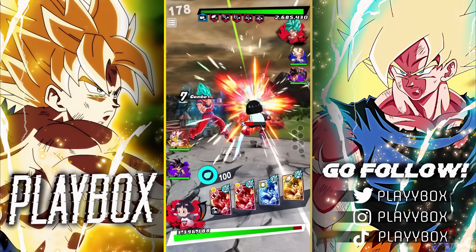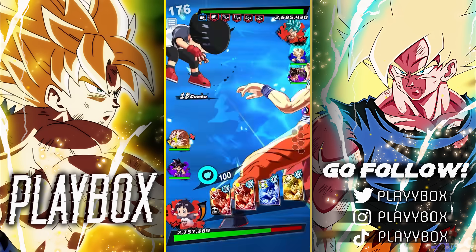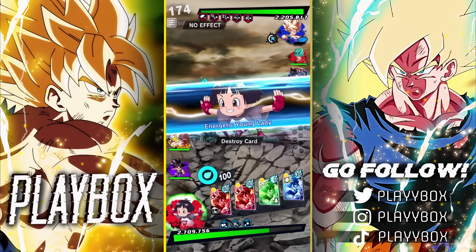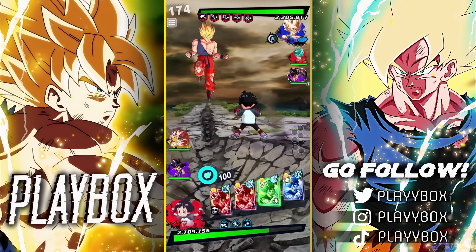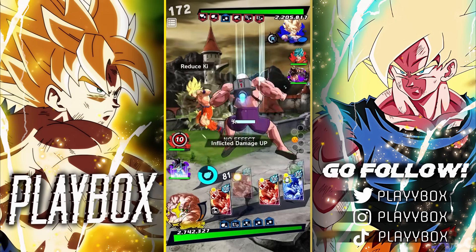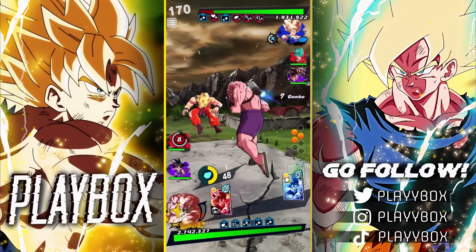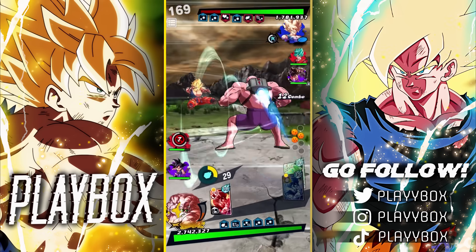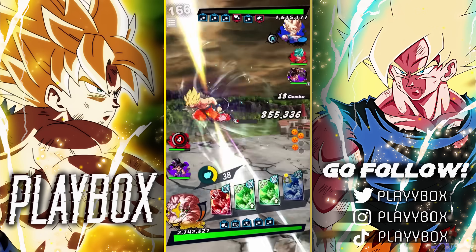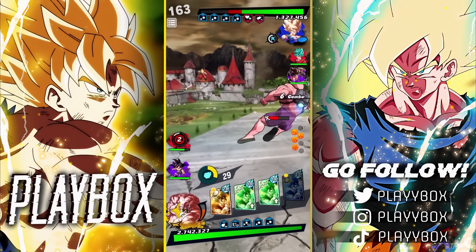I haven't faced this guy since the fifth anniversary. We'll take this damage — to be fair that did quite a bit. Let's go for that spot. Do I pop green as well? Yeah, he went right away. Let's vanish, switch to Roshi — he didn't switch. Roshi's strike damage isn't going to do the craziest, but okay, thanks for the ki reduction.